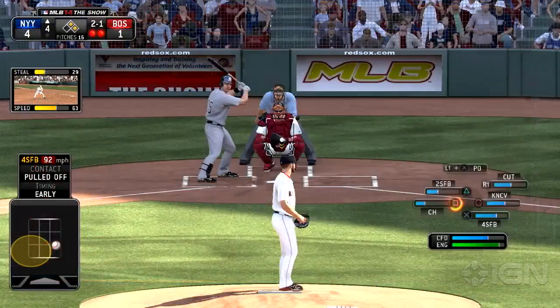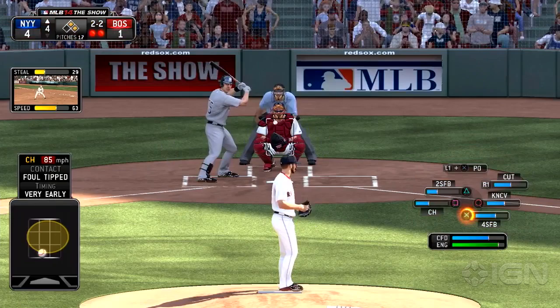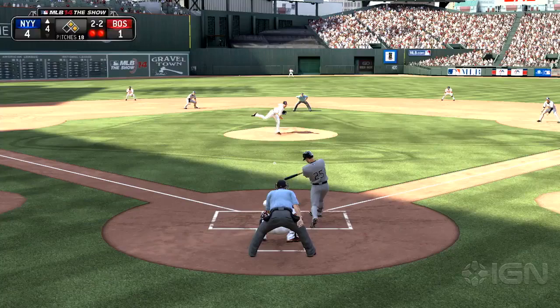My other favorite new time saver is quick counts, which drastically reduces the amount of time it takes to get through a nine-inning game by starting every batter on both teams with a deep count, much like the IGN softball team's beer league rules. I only wish it could be toggled on or off during a game.